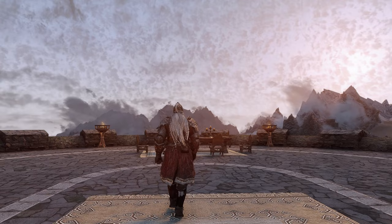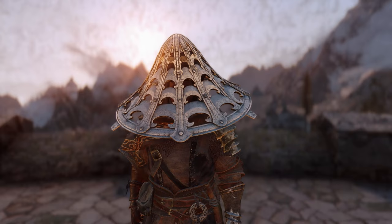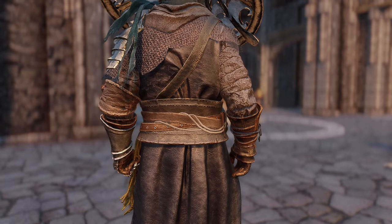Next, and the last complete set, is the Ronin set. I can definitely see this armor being used for a Blades playthrough, or maybe you just fancy being a samurai. The helmet part is the Iron Kassa, which isn't actually part of the set, but we can all agree they were meant to be together.